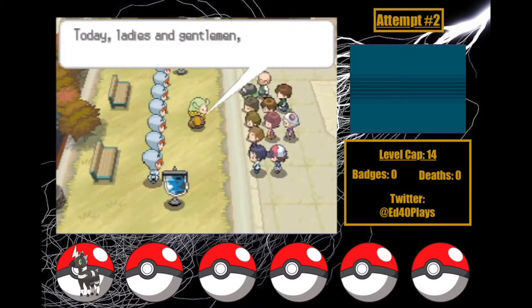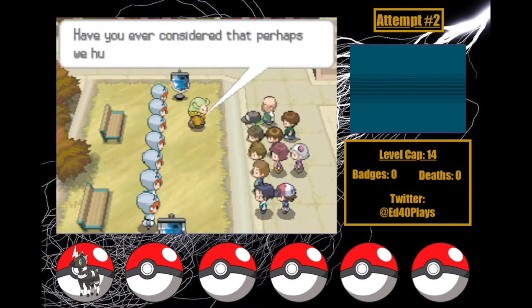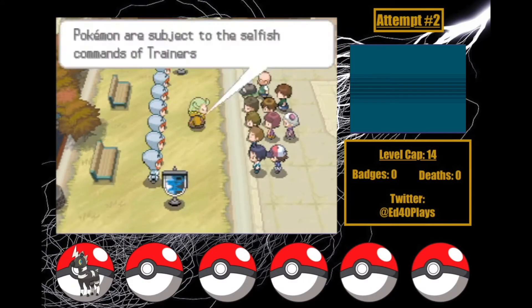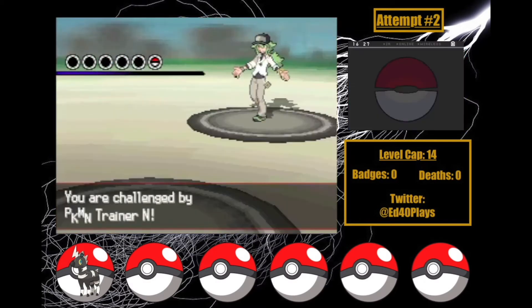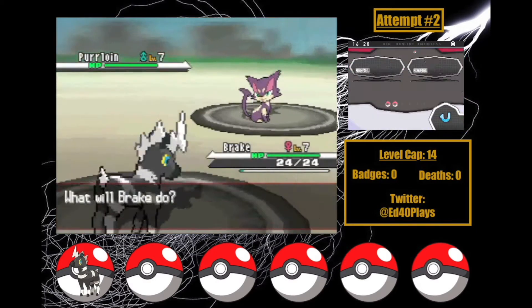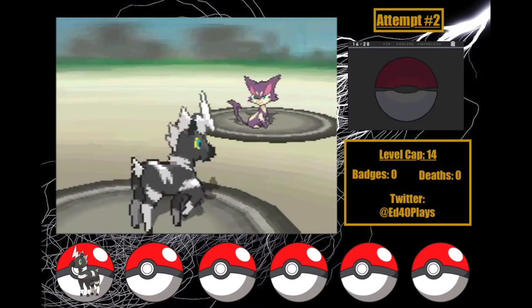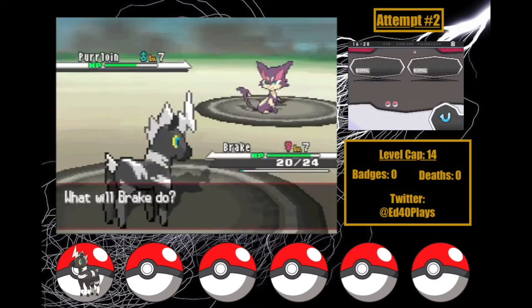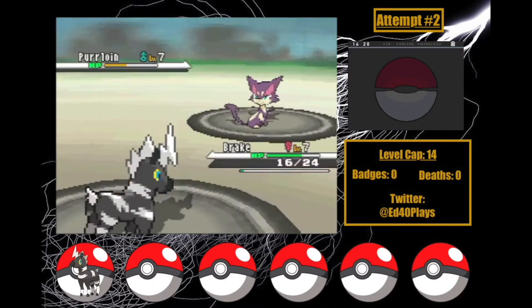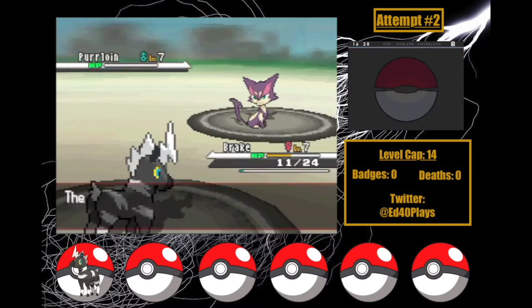I get to Accumula Town and meet my immortal enemy, Ghetsis. I'll fight him soon enough, but I've gotta make sure I get through N first. I got Brake up to level 7, and after a Growl, Quick Attack's damage output is pretty pitiful, but I slowly get Purrloin down until a Critical Hit gets me the win. I'm realizing Blitzle isn't hitting very hard and can't take a lot of hits either. She needs more move diversity, but that's not something we're really gonna get this run, unfortunately.